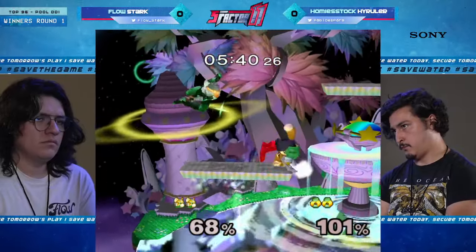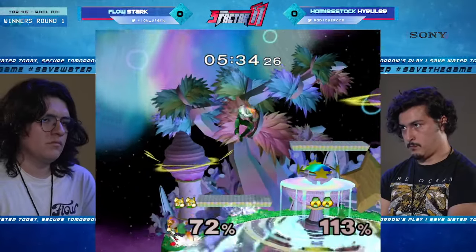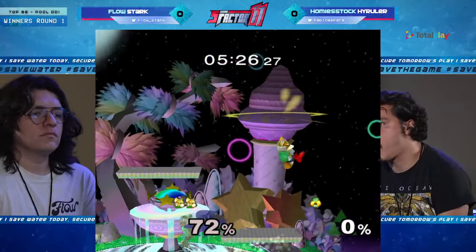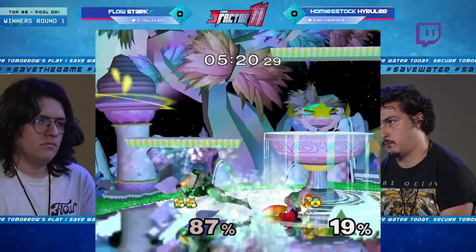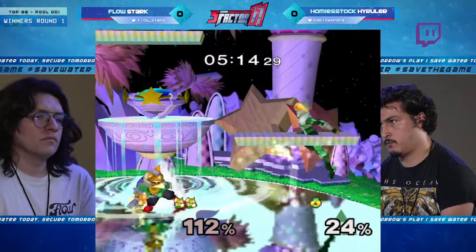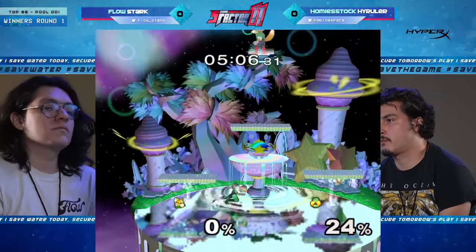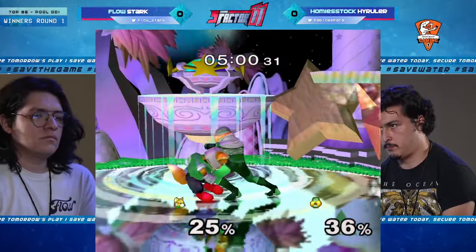It's really rough sometimes because in those tech situations on the platform, every single option is covered. The SDI is absolutely breaking it, but he knew he had to keep grabbing ledge because High Ruler had been recovering there every time. High Ruler is not only getting it close, he seems to be in that comeback mode and it's working — that lead Stark had vanishes pretty much right away and now they're at pretty much the same percentage.